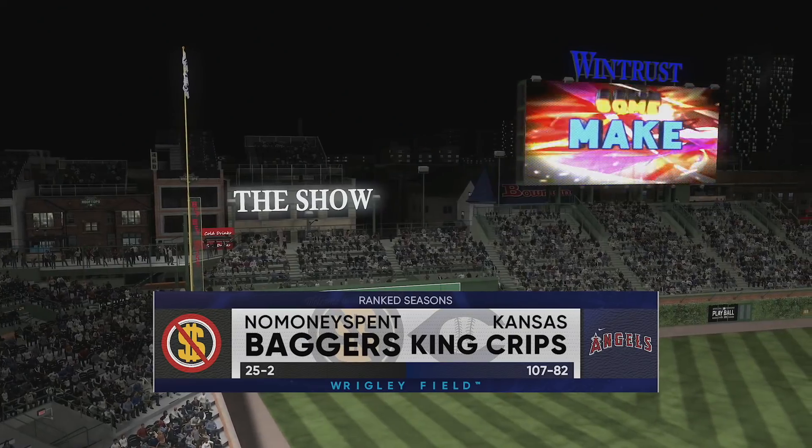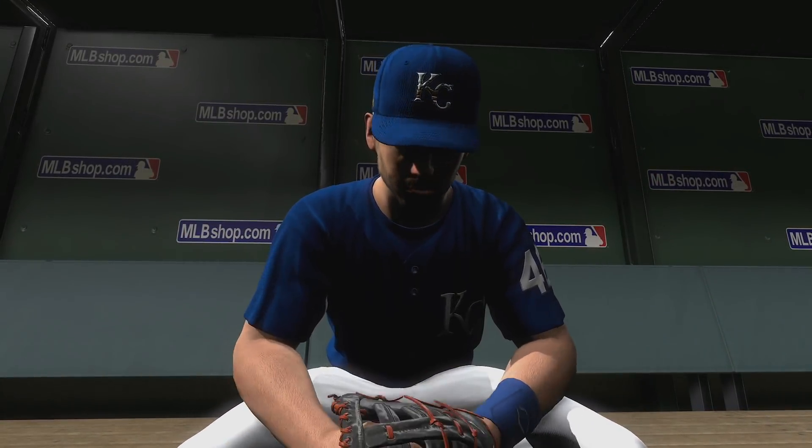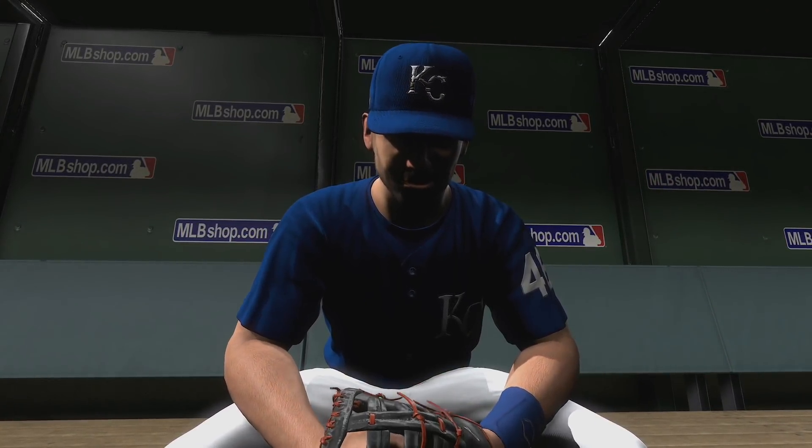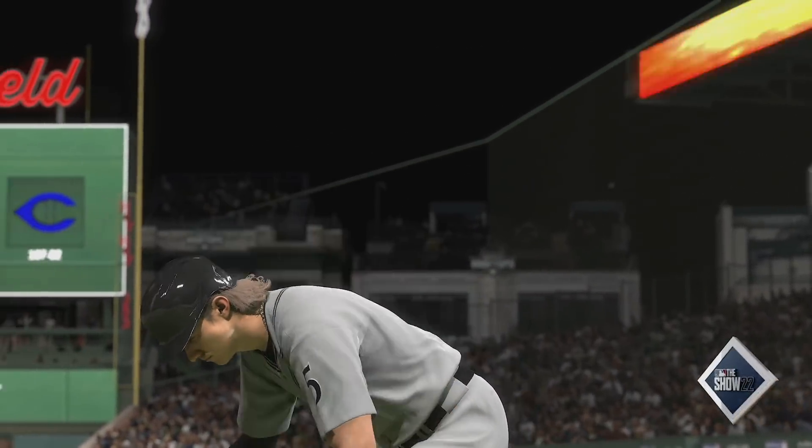Opponent's got Bobby Miller at parallel four already. He's got my boy Stott in the two hole. He's 102 and 107-82 in rank seasons. We are making our first legitimate push here in rank seasons — no money spent this season. We're gonna get Randy Johnson and start getting competitive here.